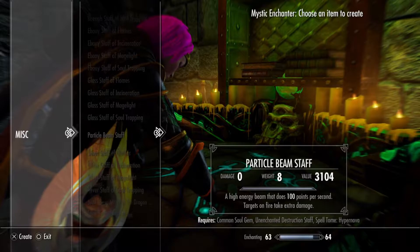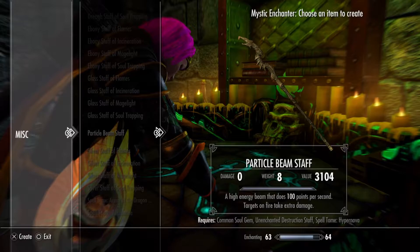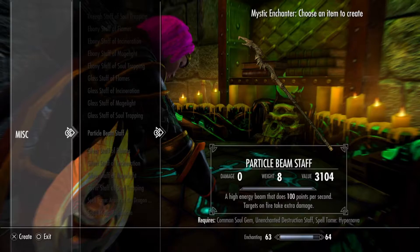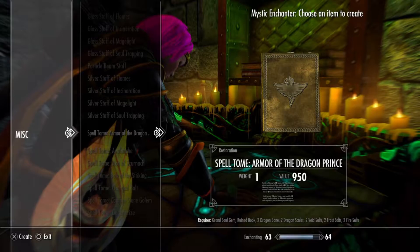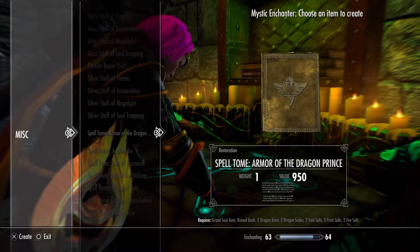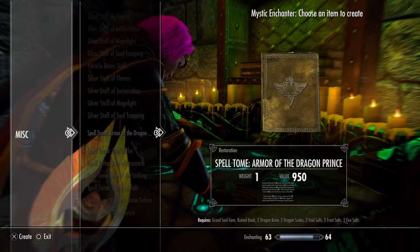We've also got the Particle Beam Staff — a high-energy beam that does 100 points per second to targets, with extra damage. As you can see, it requires a Common Soul Gem, an Unenchanted Instruction Staff, and the Spell Tome: Hypernova — which Hypernova is one of the new spells. So you're going to get a bunch of stuff. We also have spells like Armour of the Dragon Prince, which needs a Grand Soul Gem — it doesn't have to have a soul in it, just the Soul Gem — and it also needs a Ruin Book.